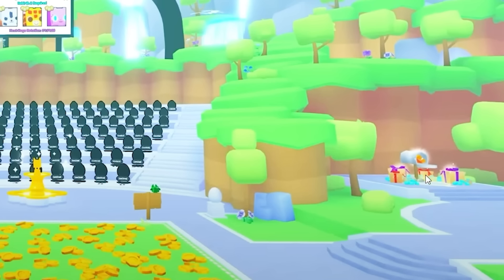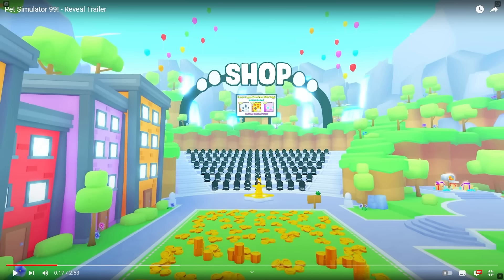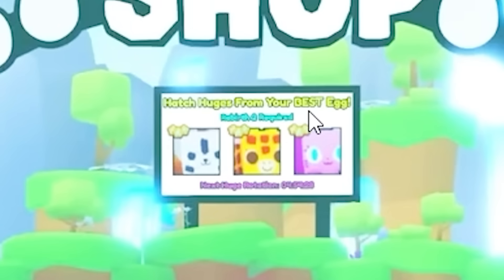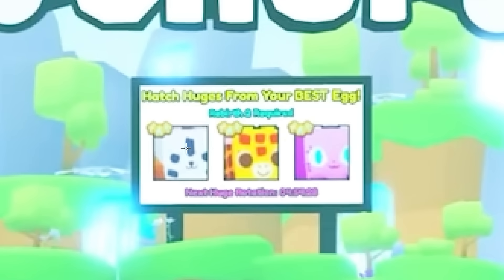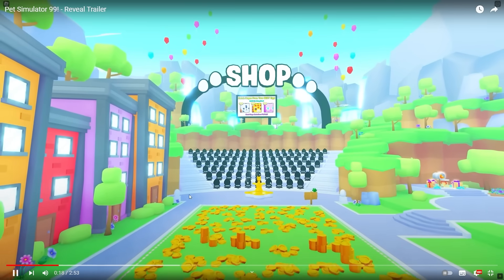On the right there's the mail, imported straight from Pet Simulator X — it looks exactly the same, even the fountain. But this layer of eggs the way it spans out into the distance with so many all in a row looks so much better than previous. There's a weird new board up here which is probably an advertising board — 'hatch huges from your best egg.' I can see what looks like a four to five hour refresh timer. This is the huge giraffe we saw in the holo. This all looks pretty familiar, a bit like Pet Simulator X.